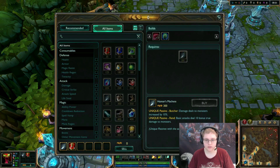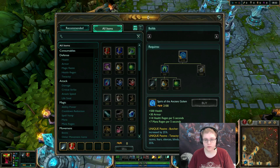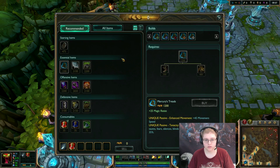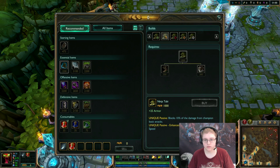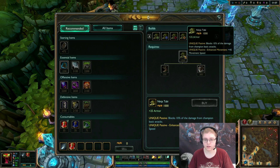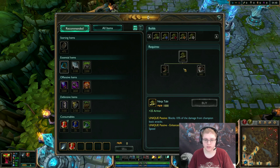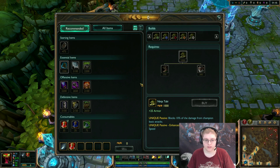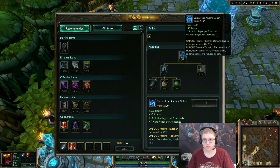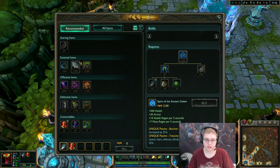For the rest of the items, Spirit of the Ancient Golem is really good because Ninja Tabis on Cho'Gath are really good. The only way you're going to die later in the game if you go really tanky is from the AD carry just auto attacking you for a while, so Ninja Tabi is going to help a lot with that. You want the Tenacity from somewhere else, and Spirit of the Ancient Golem is the perfect choice. Then after that you want to get as much cooldown reduction and tankiness as possible.